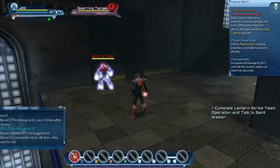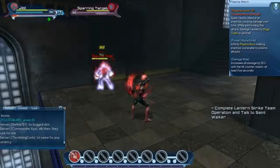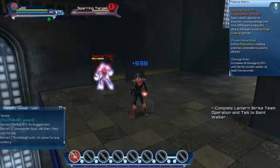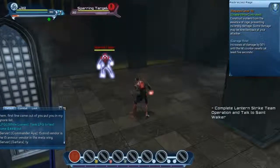Plasma Rich is a cone AoE that places a damage over time on your enemies. Like Gailing Eruption, it also inflicts Plasma Burn, so it's best followed up with Dreadful Blast or Frenzy to take advantage of that Plasma Burn. Note that Plasma Rich can also be used to ignore rage crash.